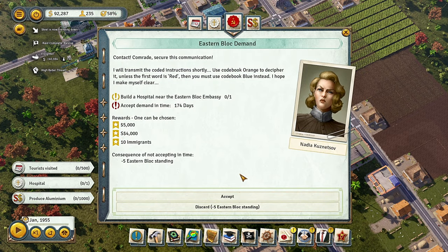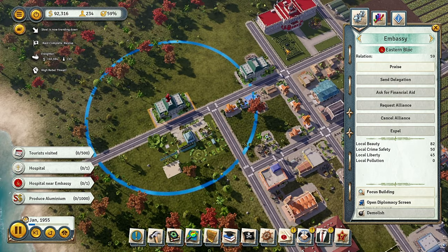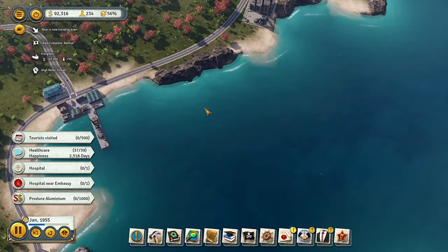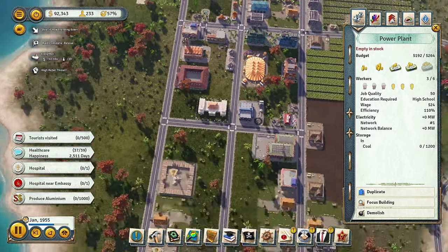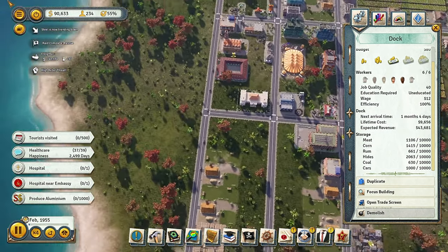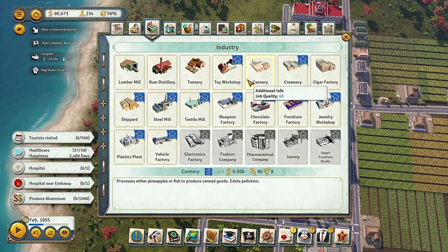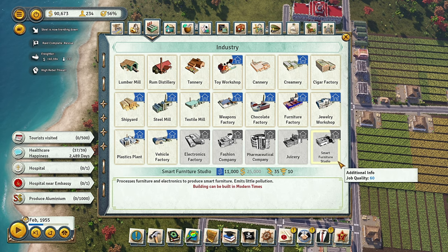A mission says to build the hospital near the eastern bloc embassy. I was already thinking of putting it somewhere around there so I'll take that one — no problem. We're only two away from completing the campaign promise — I love it. I might have actually fulfilled a campaign promise for once, because it is harder than it looks. The hospital is around $20,000 — we'll wait for the next ship coming in one month and then build it.